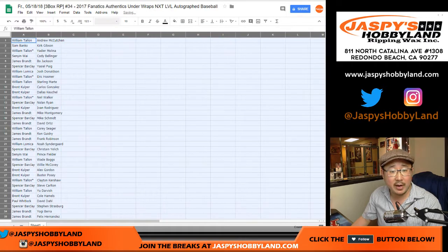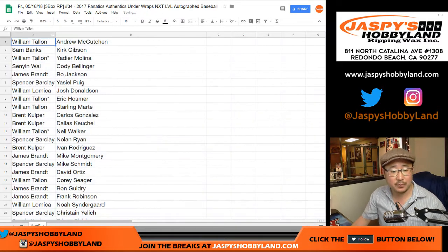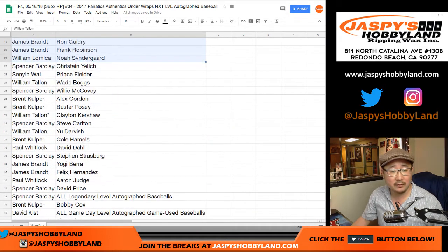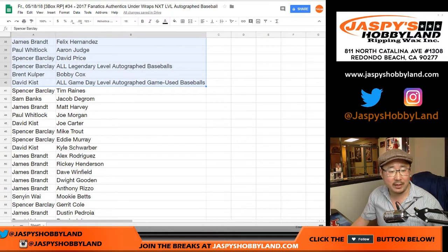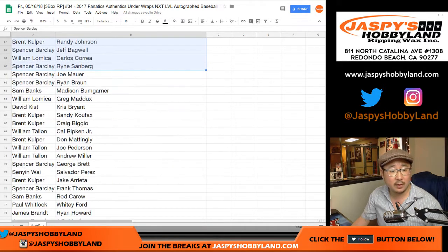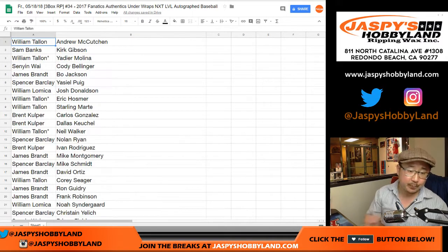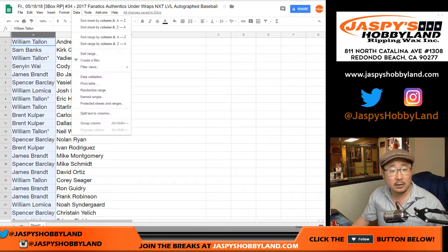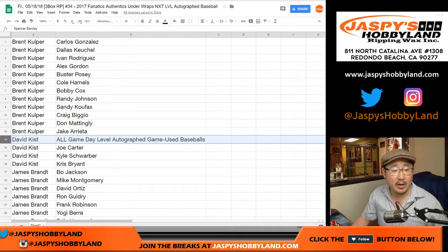Now just like the autographed hockey puck break, I'll show you how it all went down before I sort by your first names. Right there, so there's everyone here. Obviously, if you're watching — even if you're watching live — I think you can pause, just remember to go live again. So Spencer and David have those legendary level and game day level spots. If you're watching the replay, you can pause, fast forward, whatever you want. Now let's sort by column A — so there's David with that, Spencer with that, and there's everyone else.